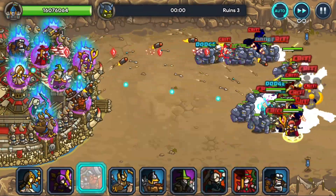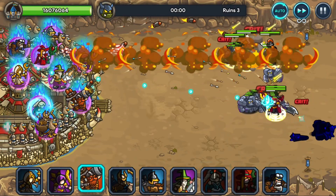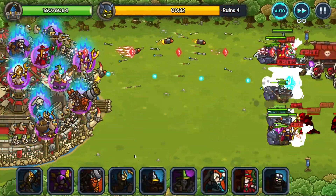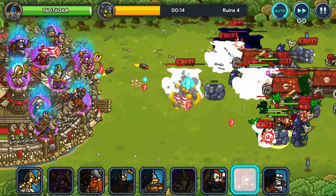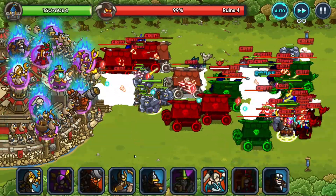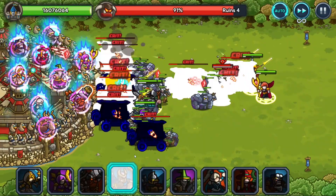Still not one-shotting them. Let's try stage 4, because this is another one. Still not one-shotting them, but we are doing significant damage. Marion's going to be wrecking. Now that everything's up near the castle, she does pick one. There we go — there's some damage coming out.